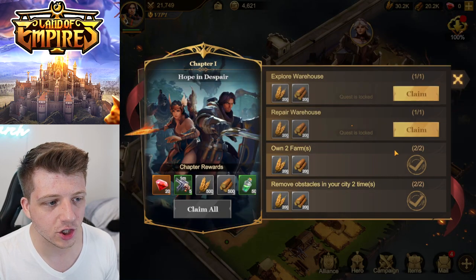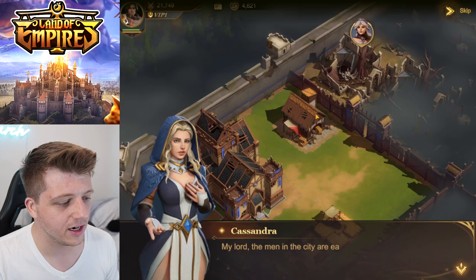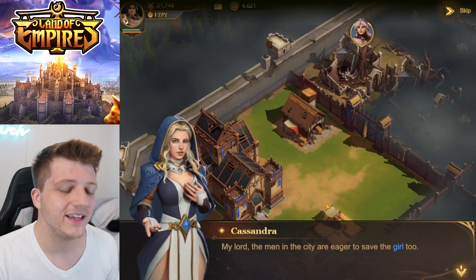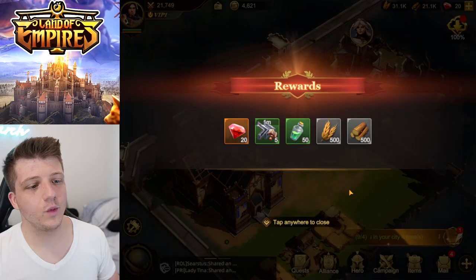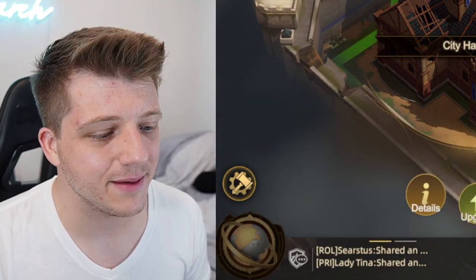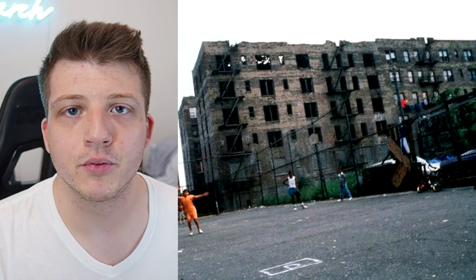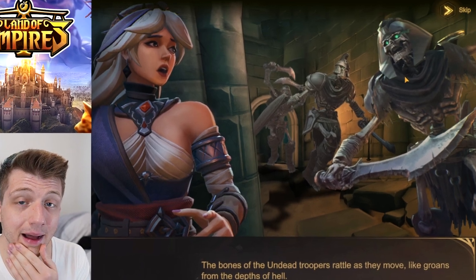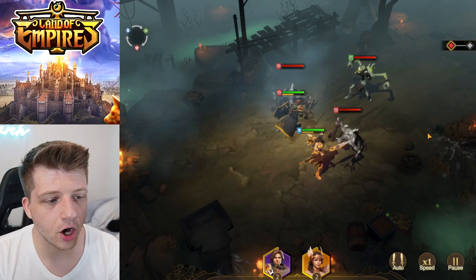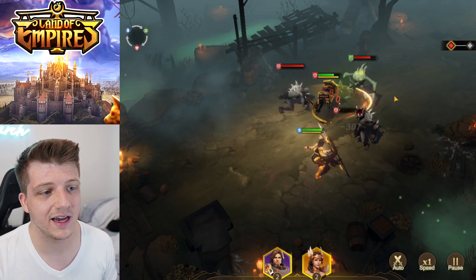We get to claim chapter rewards. Cassandra — I'm happy whenever she's on screen. We got some gems, some stuff. I'm familiar, I'm a veteran at these games. Let's upgrade — maybe we can get these holes out of the roof. We need to rescue someone. Let's hit auto battle and let them do their thing.